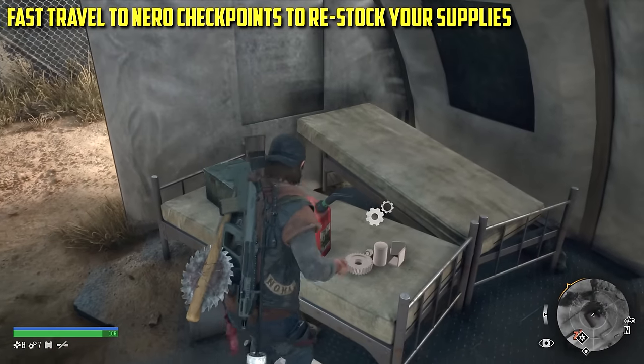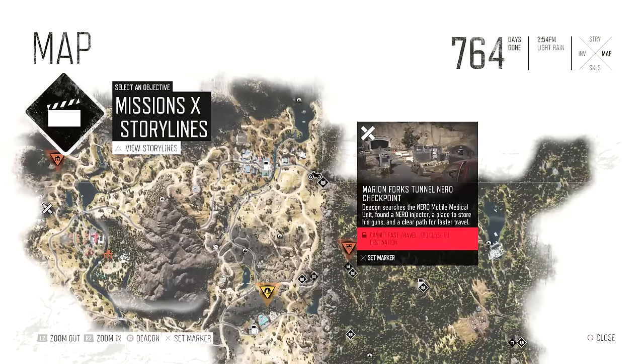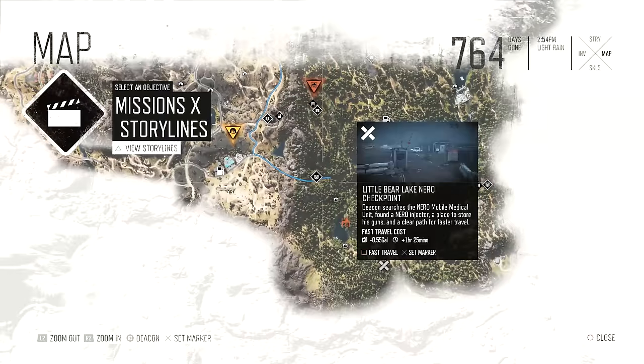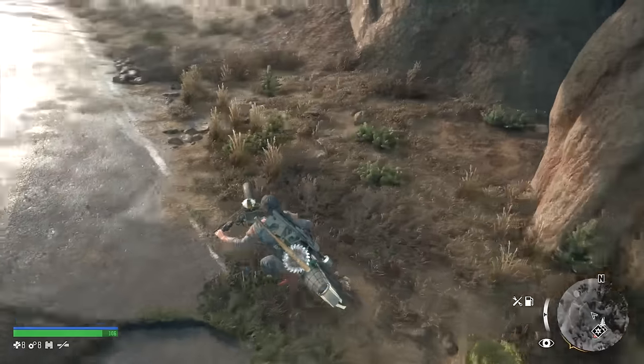At these Nero checkpoints, all of the loot including petrol will respawn. It's a really good idea to stock up if you're running low on supplies by fast traveling around to each Nero checkpoint just to restock. I use that quite a lot before I head out onto missions sometimes.